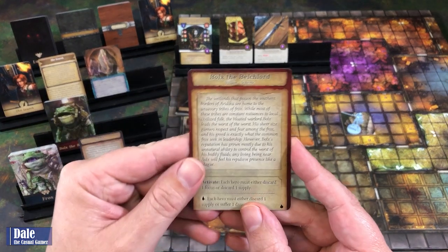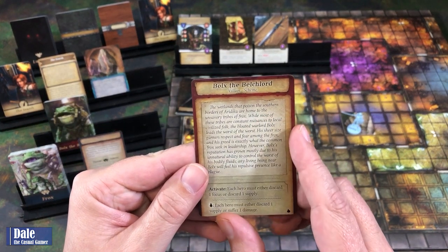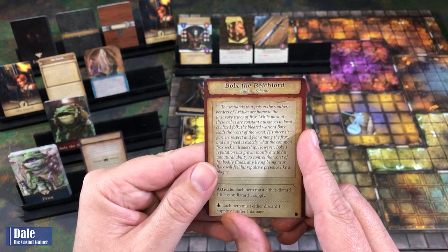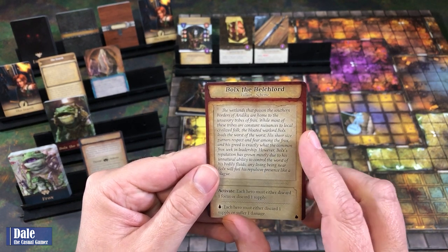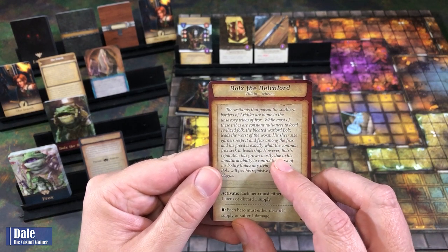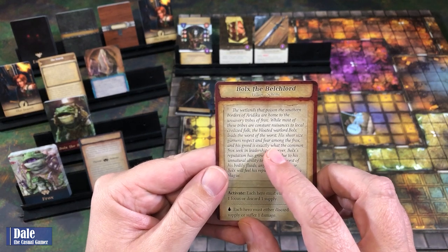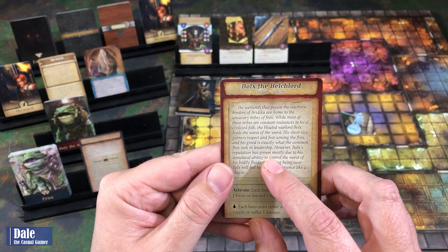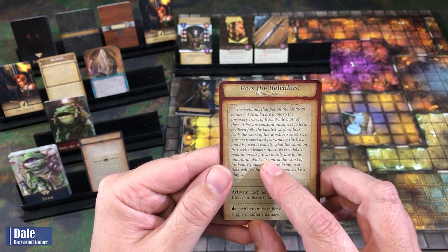Each time a character with threat tokens would heal damage, they instead discard one threat token for each damage that would be healed. We'll give this another shuffle. Then we have Bulks the Belch Lord. The wetlands that poison the southern borders of Eretica are home to the most unsavory tribes of Frox.